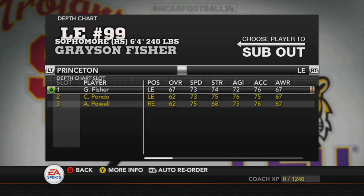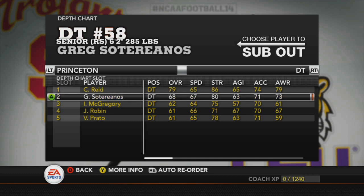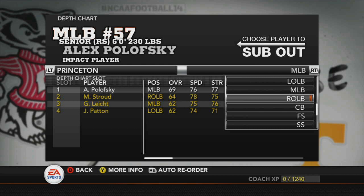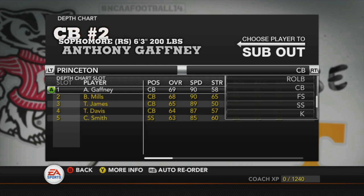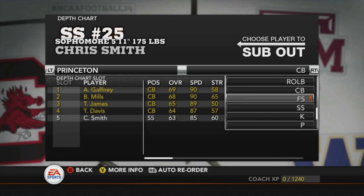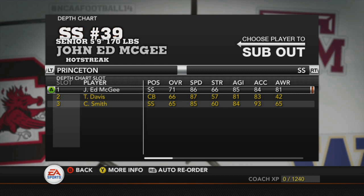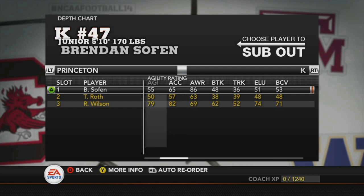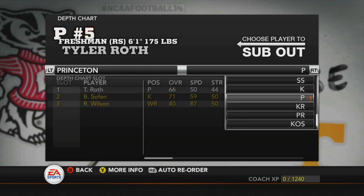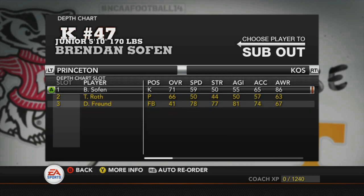On the defensive line: Grayson Fisher, Matt Landry, Carrion Reed, Greg Sodorianos, and Ian McGregory. Linebackers: left outside Jason Ray, middle Alex Polovsky, right outside Wes Moon. Cornerbacks: Anthony Gaffney — a sophomore corner who's going to be good — Ron Mills, Taylor James, Trocon Davis, and Chris Smith. Free safety Phillip Baya, strong safety John Ed McGee. Kicker is the smartest guy on the team at 86 awareness, though his kicking stats don't back that up — 71 overall. Tyler Roth is the punter, and Brendan Sofen is the specialist.